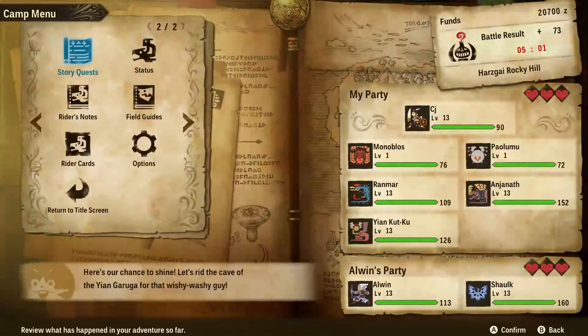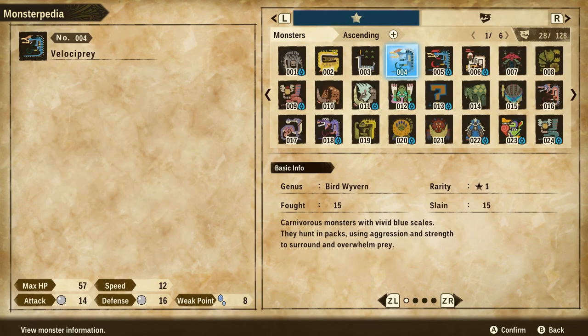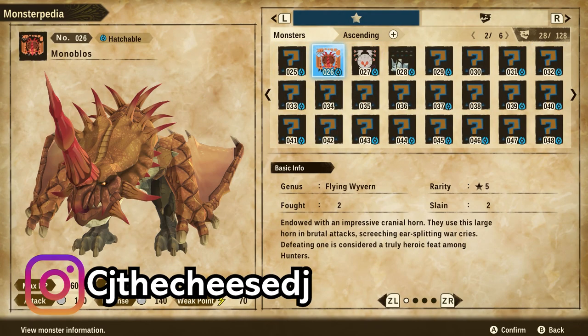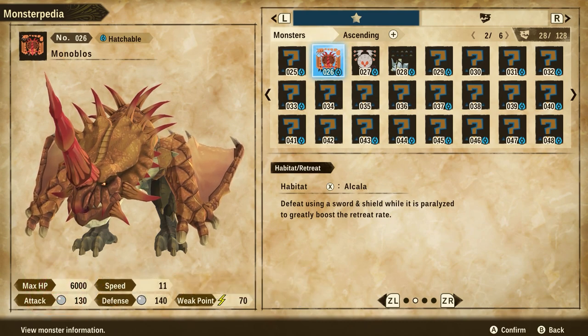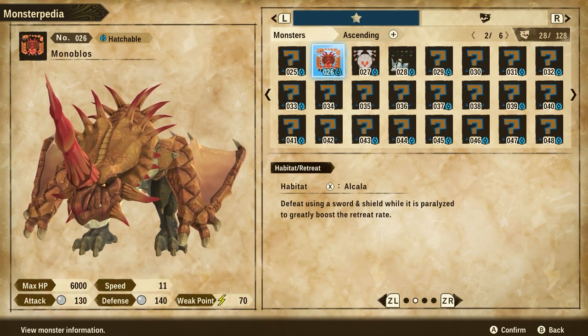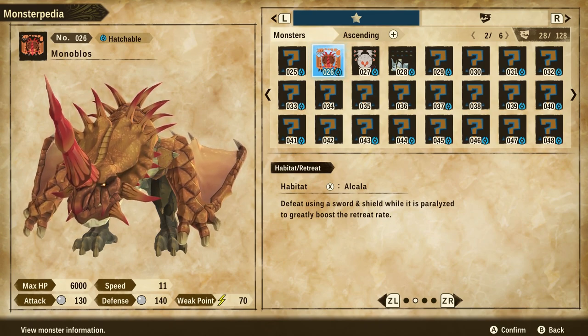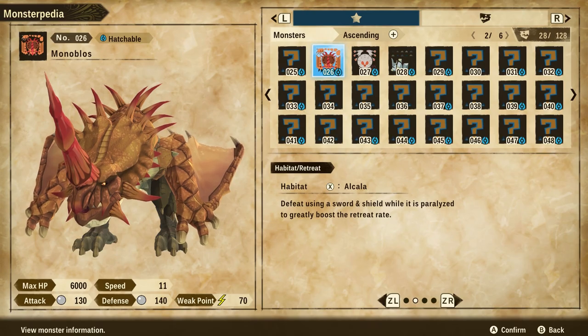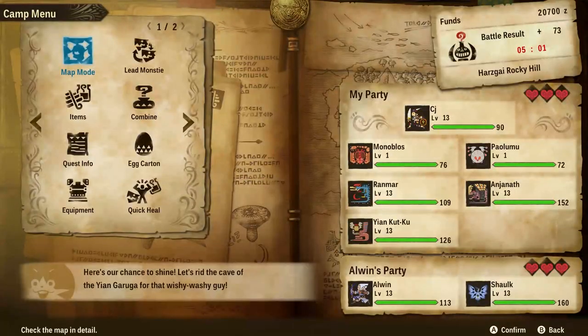A couple of things to note before you start this fight. If you have the capacity to paralyze it and you have a Sword and Shield weapon, you increase the chance of it retreating. Defeat using a Sword and Shield while it is paralyzed to greatly boost the retreat rate. If you're using a Sword and Shield that has paralysis on it, you will greatly increase the retreat rate. I actually did this without using that, so we just went with the standard paintball method for this guy.